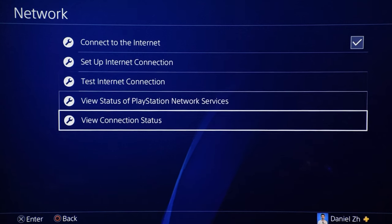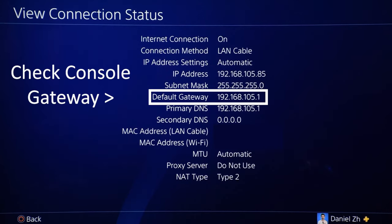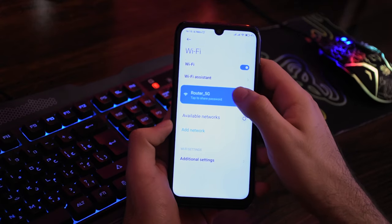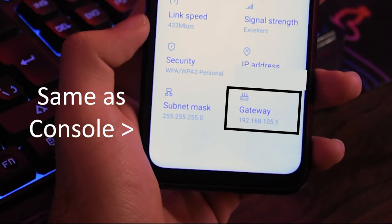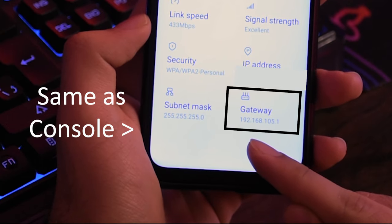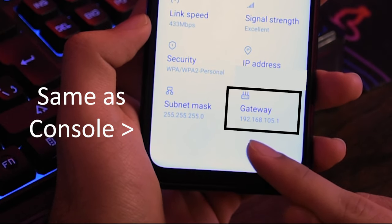Step three: check your console and phone gateway. To check your console gateway, go to the connection settings — on PS4 it's in Network Settings, and you can find it on other consoles as well. For example, my PS4 gateway is 192.168.105.1. For the phone gateway, go to the Wi-Fi settings and check the network information. My phone gateway is the same as the PS4 because they are connected to the same router.